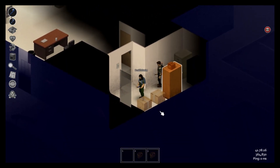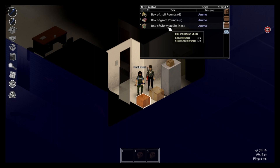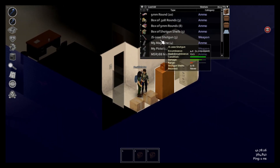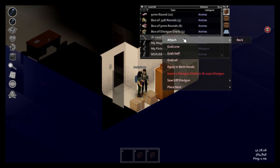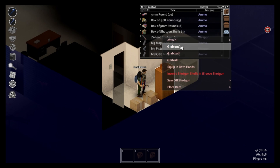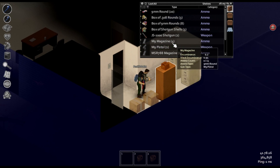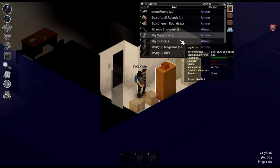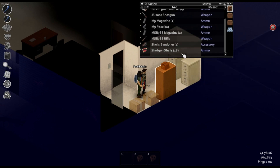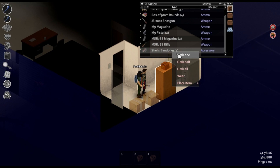All right, let's grab some stuff. There's pistols and shotguns - box of .308, 9 millimeter. In the giant cabinet there's shotguns and pistols, grab one of each. Do I want to attach or just grab? Just grab it. There is a sniper weapon but we don't have a scope so I'm just going to leave it. Grab that stack of shells at the bottom - the shotgun shells.